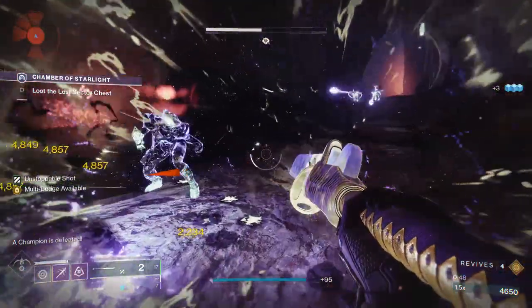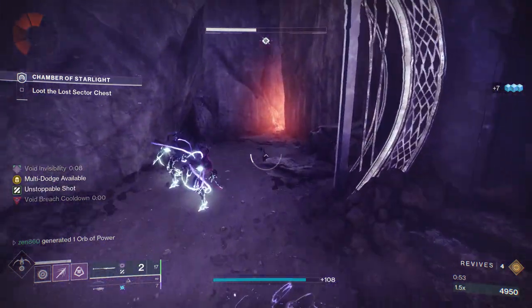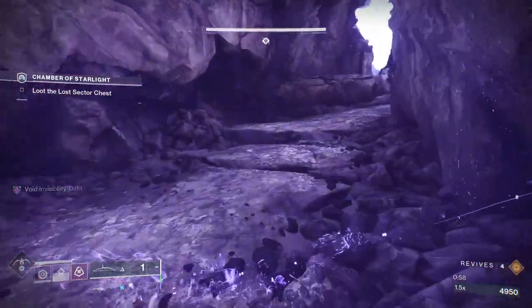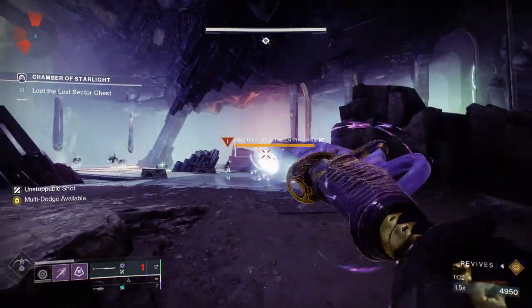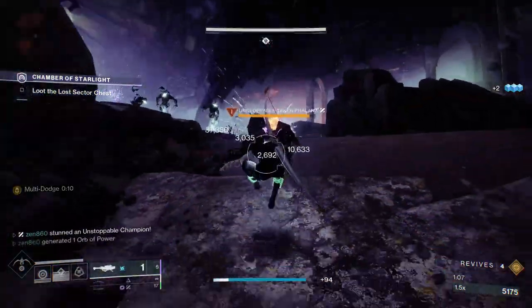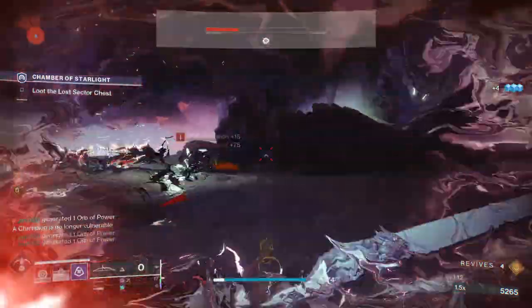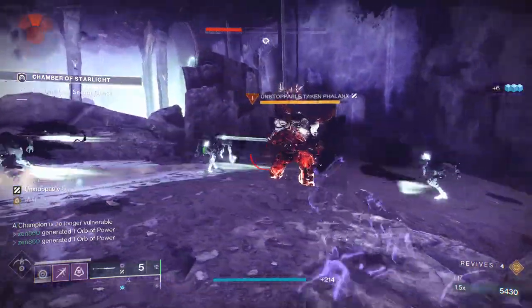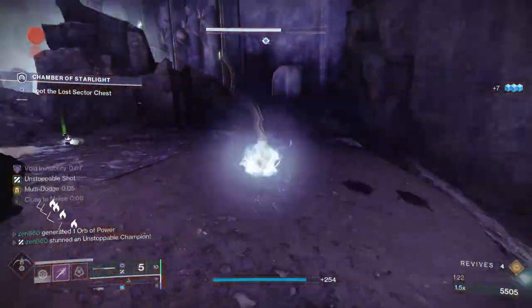Hunter Invis — this is such a good farm for you guys today. You are literally going to clear this at least a minute, up to two minutes faster than everyone else, depending on how fast you can clear out that first room. When you move up here, you need to grab that Unstoppable Champion's attention because if he runs across the room, this Lost Sector becomes much harder to farm — much more annoying. Definitely kill him over here, because when he's over there, you're getting hit by snipers and so much other stuff.